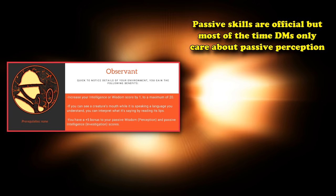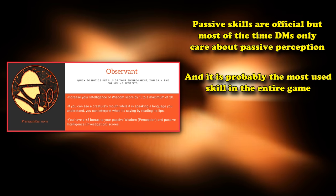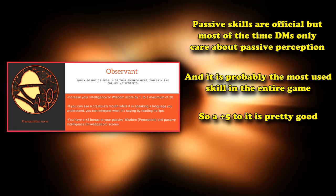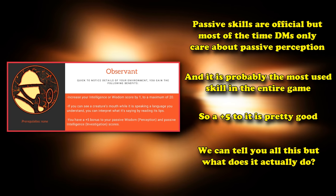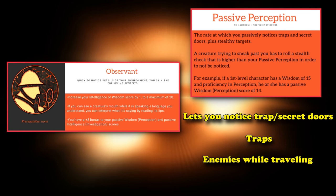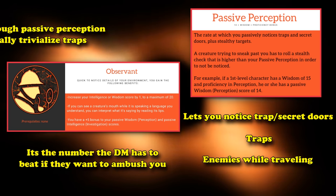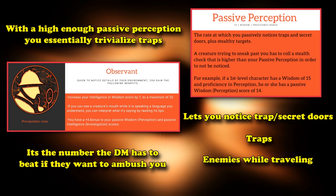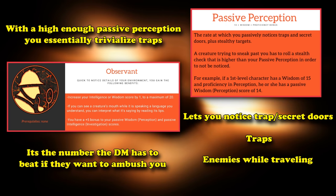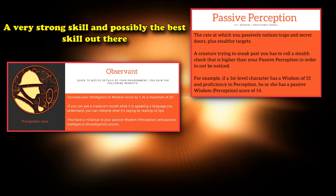Finally, it gives you a plus five bonus to your passive perception and passive investigation scores. Passive perception is probably one of the most used skills in the game, and getting a plus five bonus to that is huge. Passive perception determines if your character notices secret trap doors, traps, and enemy parties while traveling, and is the number enemies have to beat if they want to sneak up on you. If you have a high enough passive perception, you can't really fall for traps inside a dungeon, and you'll pretty much always notice secret doors. It's an incredibly overpowered stat, and it can completely trivialize a lot of official content.